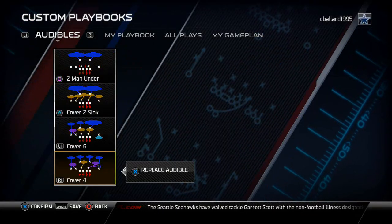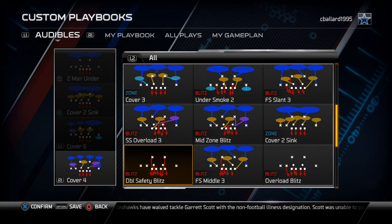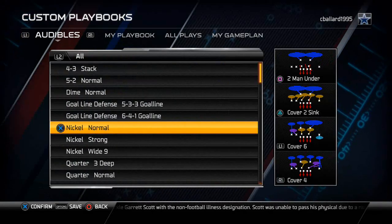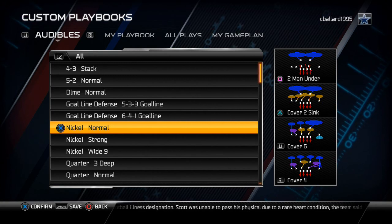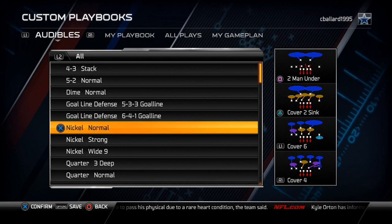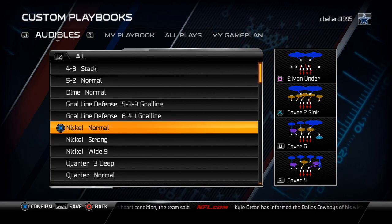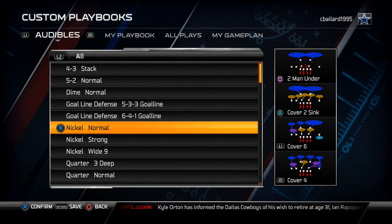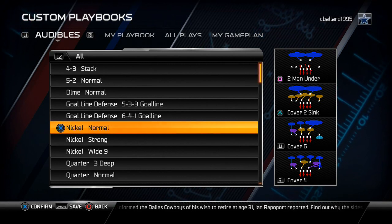One quick note: if you like to use corner blitzes to shut down the run, you can put those in your Nickel Normal package as well. That's how I like to set up my defensive scheme of the week playbook — from the Nickel Normal, Strong, and Y9 — with all other formations being secondary. If you like this series, please leave a like below. Let me know if there's anything I can improve, and I have a gameplay video coming tomorrow. Thanks for your time!